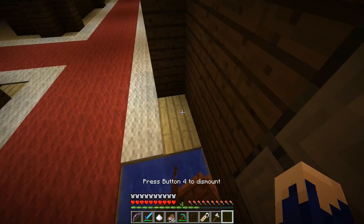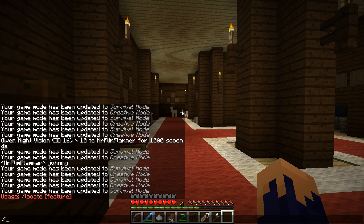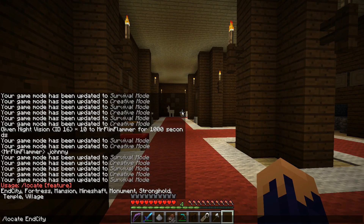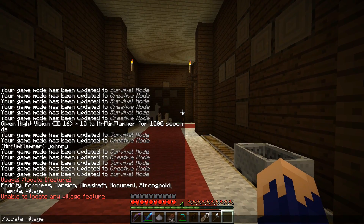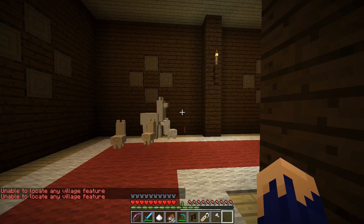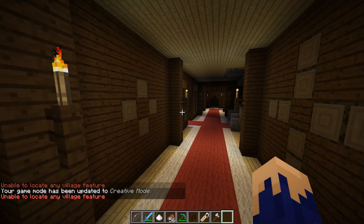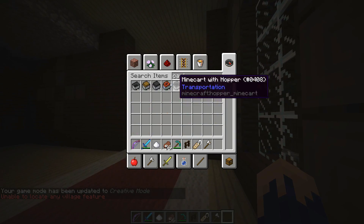If you're playing in creative, you can actually do a new thing called 'locate' and it has all the structures available. So let's locate — 'unable to locate a village feature.' I wanted to go to a village because there's a new villager librarian class called a cartographer, and you can buy treasure maps from them.